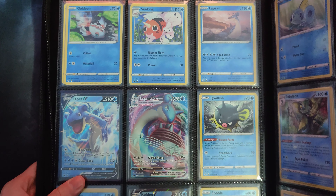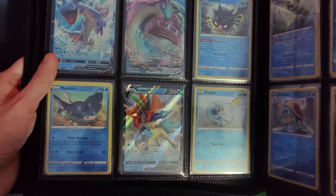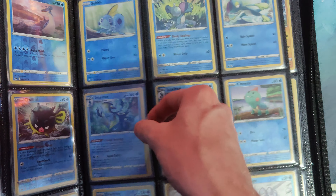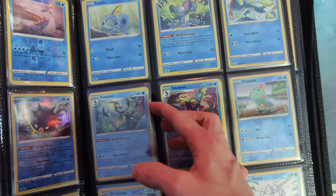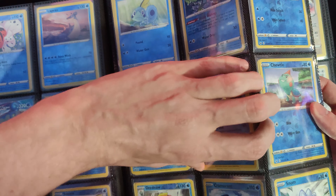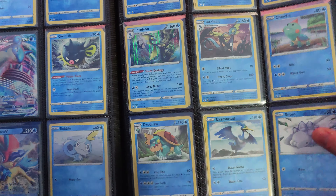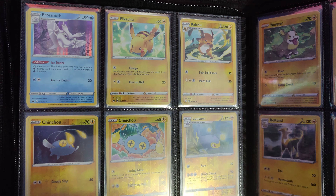Starting with the first VMAX — the Lapras VMAX. That Lapras art is really kind of wild looking with its face. Got the Keldeo V, moving into the Sobble starter evolution line. You get the holo and then you get the reverse. So you get a holo and a reverse, and then the other one has only the reverse and the non-holo. There are also variants of these as well, which we'll get to at the end of the video. The good part is last.